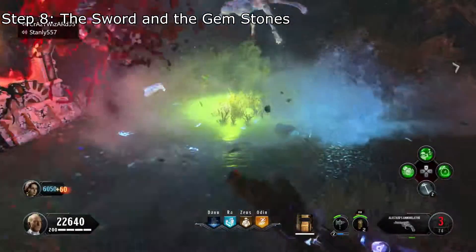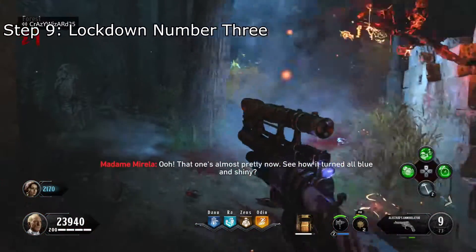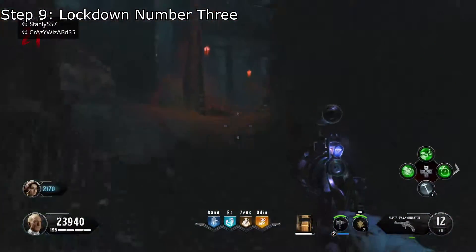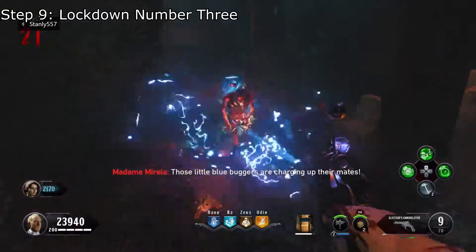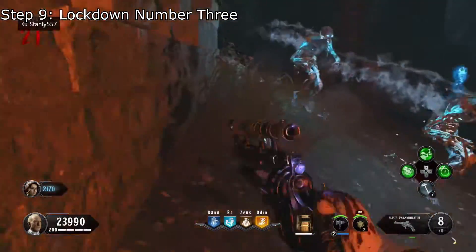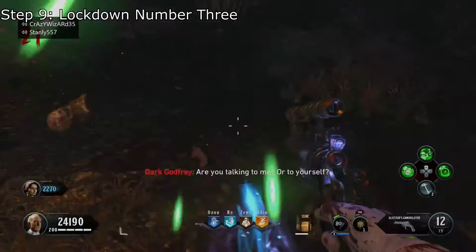Interact with it to begin the third and final lockdown. Step 9: The third lockdown. The third lockdown requires the players to fight werewolves, catalysts, vampires, super vampires, and zombies within the forest. The only difference is that the three knight gems will roam around the area killing zombies alongside of you. Finish the lockdown and you'll be able to claim the final druid stone.